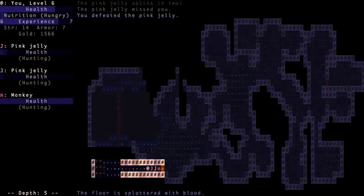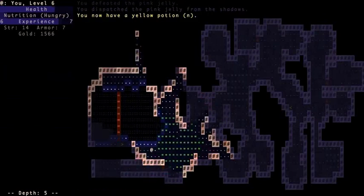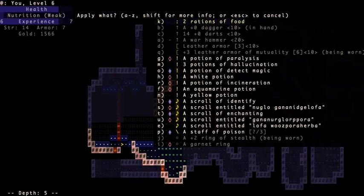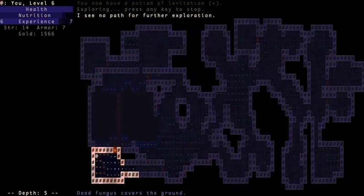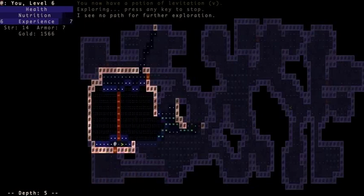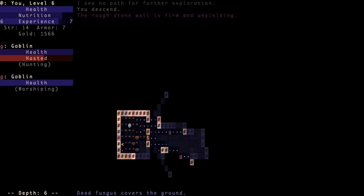Attacking the jellies with the monkey. I feel weak with hunger — should probably eat some food. Is there anywhere that looks like a hidden room? It's hard to say. So, I just got to level 6. I think this is a good time for me to stop and regroup. I'll be back in a little bit.